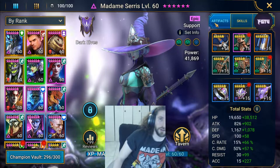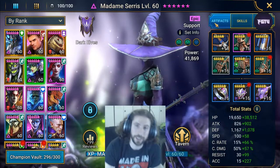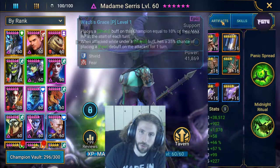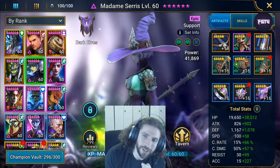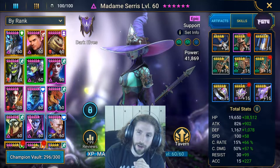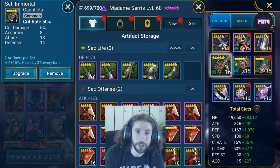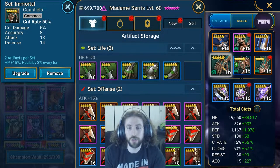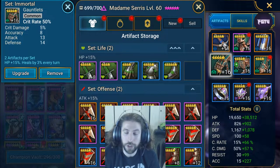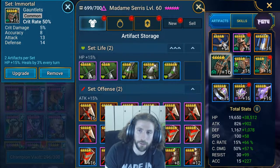My artifacts are slightly different from what a lot of people might do, but this is incredible and I'll explain why. Madame Saris is really incredible in the sense that she has a skill that gives a shield, which contributed to my decision on wanting to get this four-piece set - basically two sets of the Immortal - which means every turn she heals by three percent, multiplied by two equals six percent. So she's getting a six percent heal every turn.